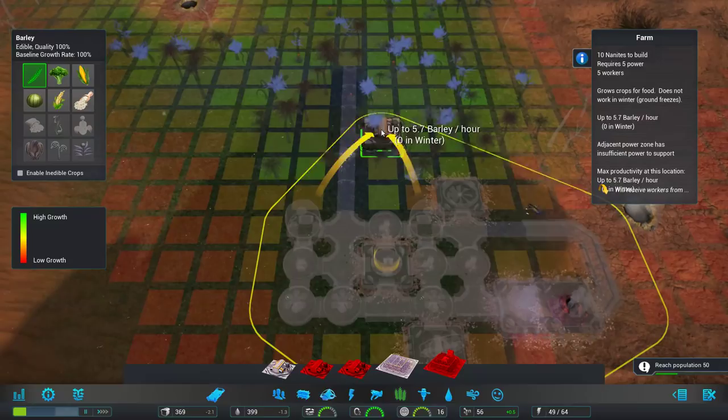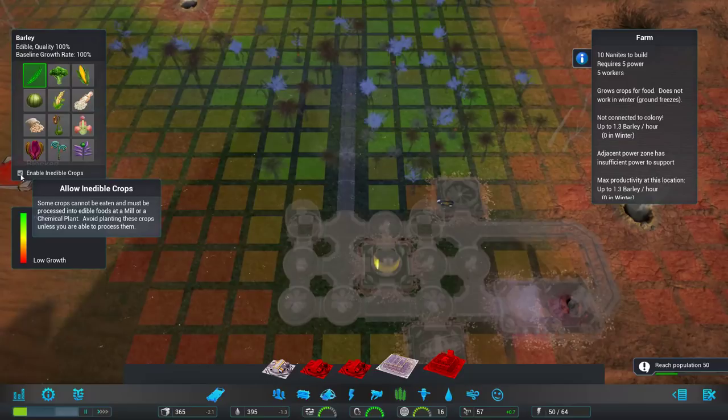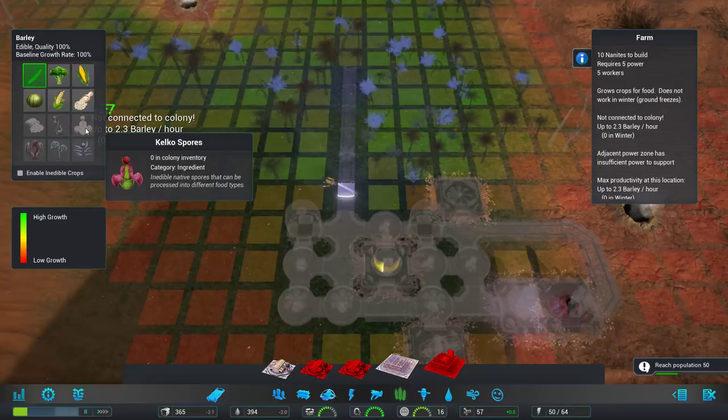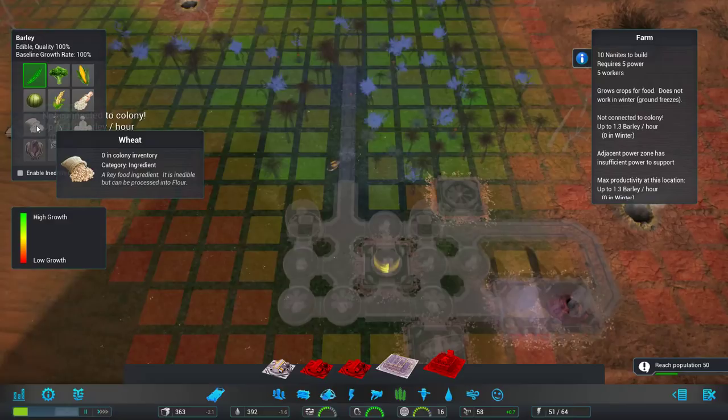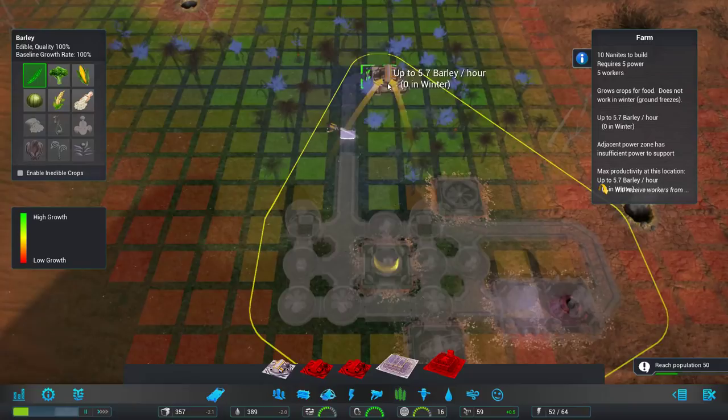We have a different set of crops. The first six can be eaten directly; the last six can't. You can enable building them if you want — it filters them so you don't accidentally spend resources building something you can't eat right away. Later we'll be able to do various productions, like milling wheat into flour, then cooking flour into bread. For now I think it's fine to just start with barley.